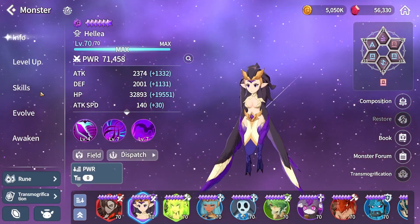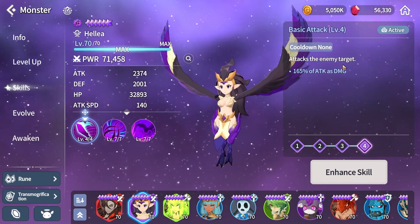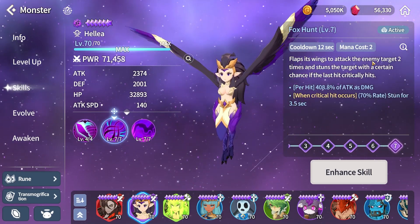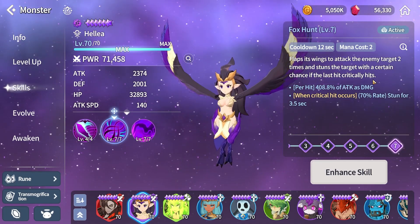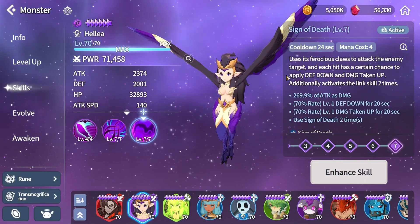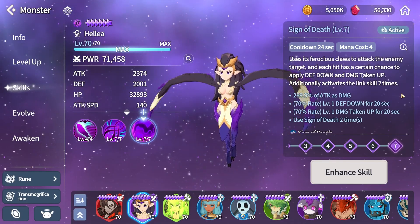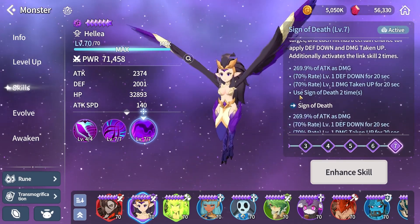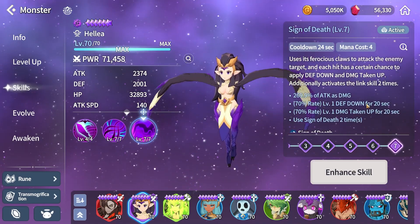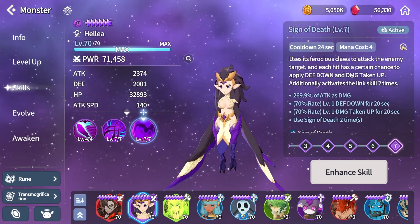If you haven't looked at her skills yet, I'll quickly go over them. Her first skill doesn't have anything special, just a regular 165 attack multiplier. Her second skill flaps its wings to attack the enemy target two times and stuns the target with a certain chance. Her third skill uses its ferocious claws to attack the enemy target, and each hit has a certain chance to apply defense down and damage taken up. She has a 70% chance to defense break and damage taken up, meaning that you will be looking at a significant damage increase.